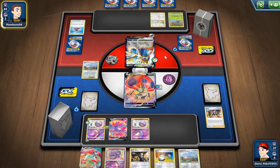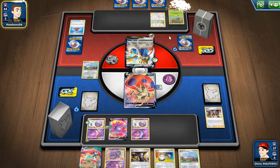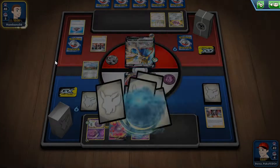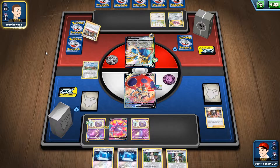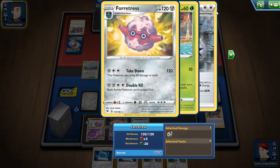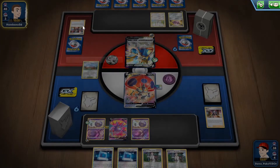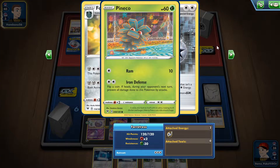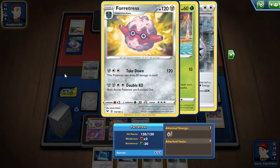Maybe even on the Copperajah, because Copperajah should have high retreat cost — and it does have two retreat cost. It also has the Double KO attack, which is interesting: for four energies you can use Double KO and knock both active Pokémon, trading one prize for potentially three prizes. I kind of like that attack. It can easily be powered up by just the two Metal Energies from Metal Saucer and Twin Energy.